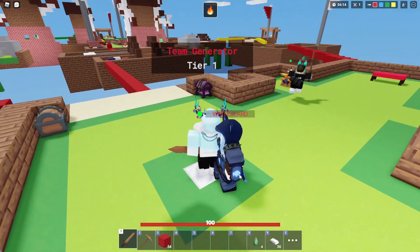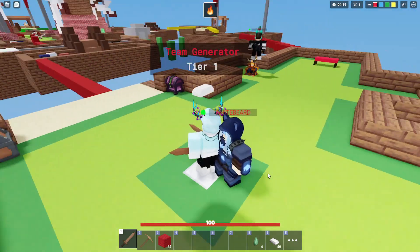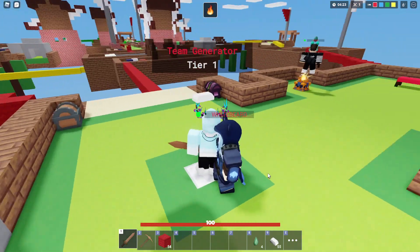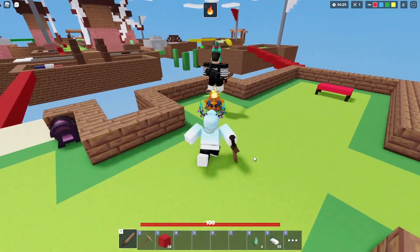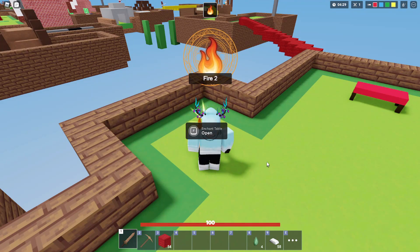The static enchantment basically means when you hit someone, any nearby enemies will also take the same amount of damage. Assuming you're on static 3, they'll take the same amount of damage. On static 2 and 1, they take a little more reduced damage. It's very useful if you're a solo player up against a squad, because damaging one person means you're damaging everyone — it makes things a little more fair.